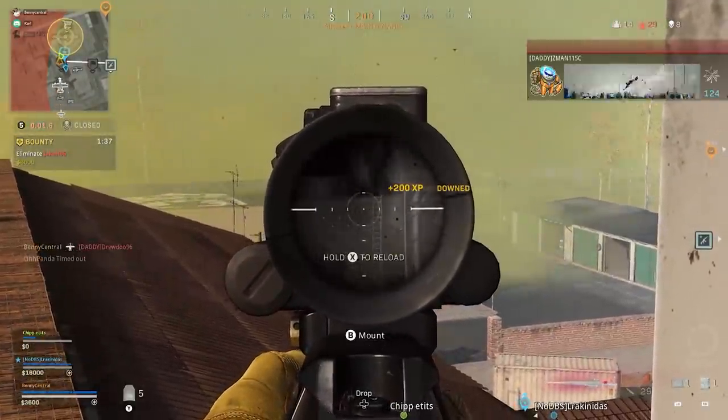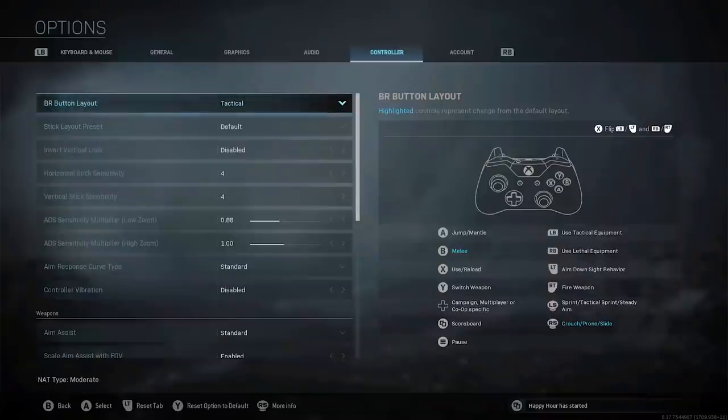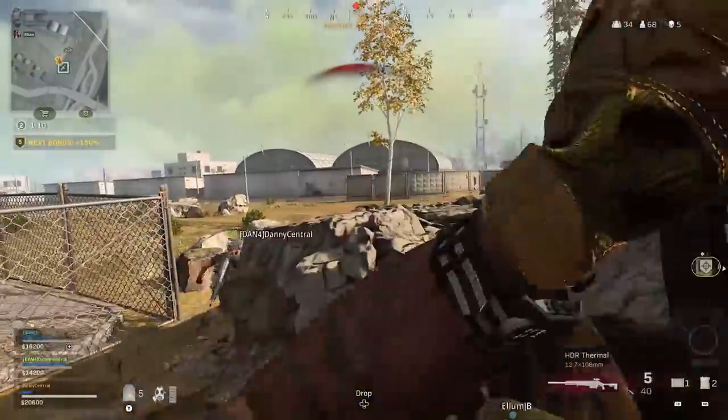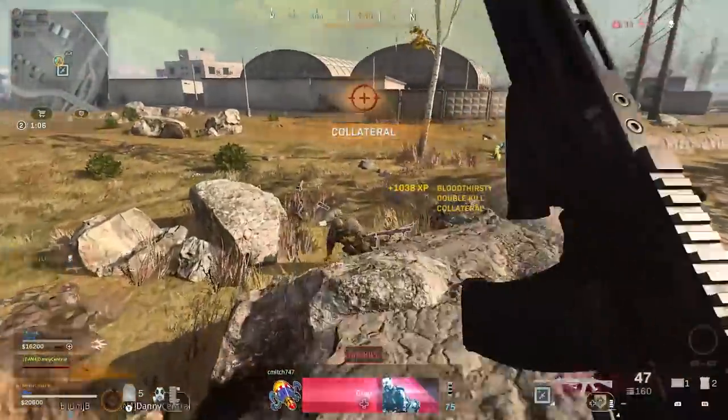Another cool setting to look at, if you mainly use a PlayStation controller, is the trigger flip, which makes R1 and L1 become your ADS and fire buttons — in my opinion a little bit more responsive than the back triggers. It does take a while to get used to but it's definitely worth it. Just press square whilst looking at your controller layout.